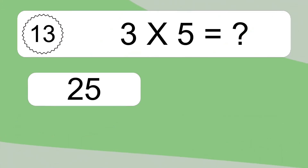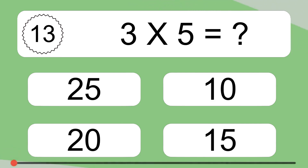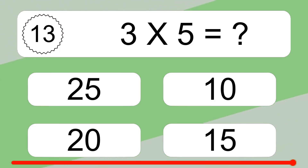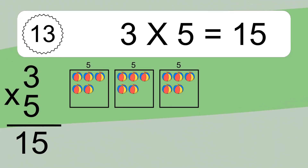8 times 5 equals what? 8 times 5 equals 15. We have 3 boxes, and each box has 5 colorful balls inside. If you count all the balls in all the boxes together, you will have 3 times 5 balls. This equals 15 balls.